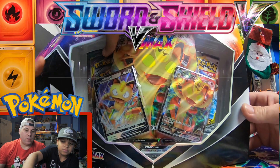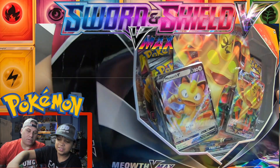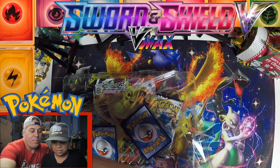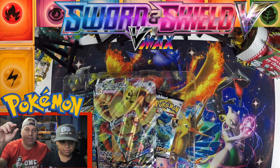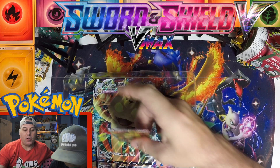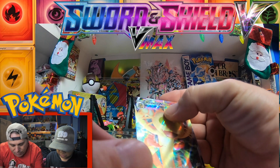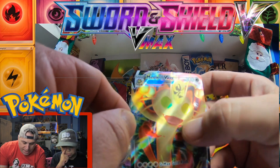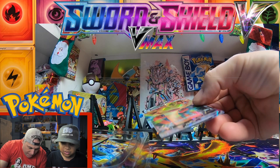All right guys, let's break this box open. They brought back the full tabs - not the little crappy ones that damaged cards - so we get to save our promos again. Oh wow, dude - it's a full art and it's textured! We got a Black Star Meowth VMAX with 300 HP on it, and it's really textured, man. I love the texture on this card.